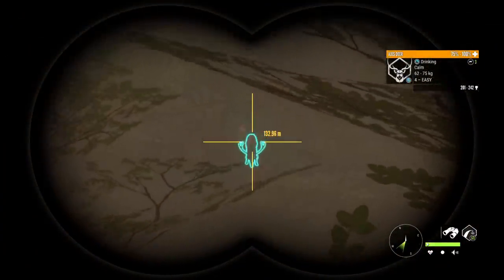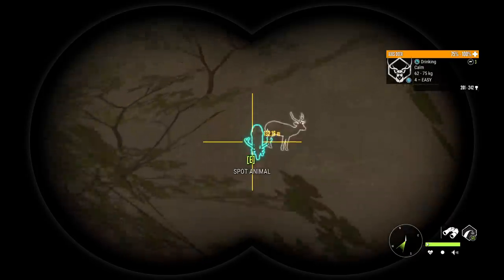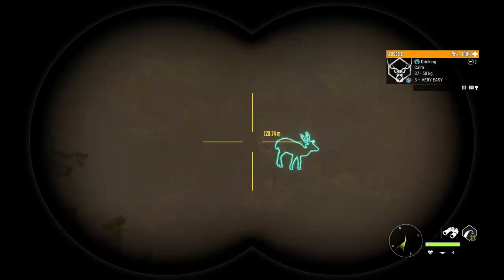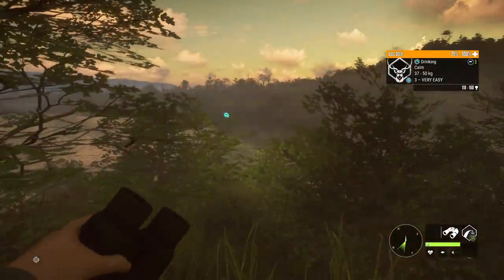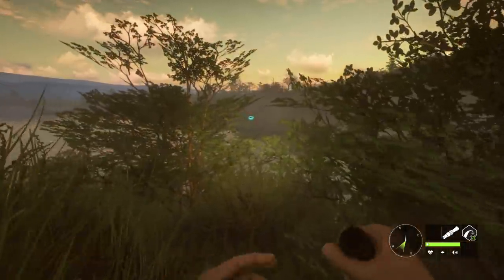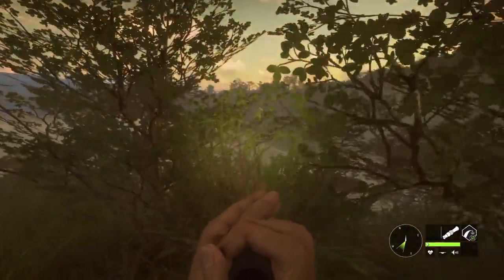That's actually a pretty good size 4, so we might try to start with that. I'm not really sure about frontal shots with the air gun, but I think we're going to be best off just hitting the Axis Deer and getting them to move, because they should have to go broadside to try to get over here.